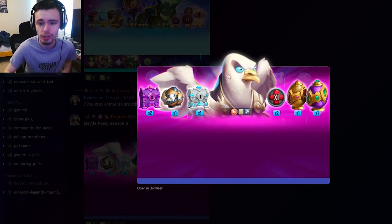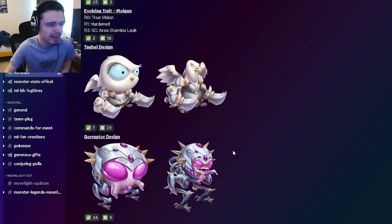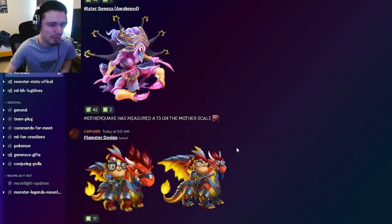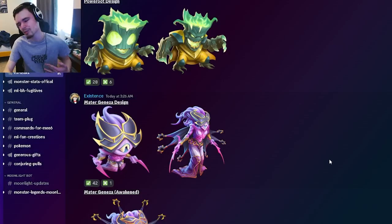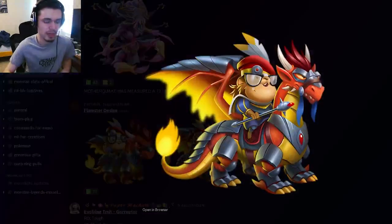Then we have an image for the battle pass with the new PvP monster right here, and he looks all right as well. We already looked at his design earlier. None of the designs are really too amazing — the best one in my opinion is definitely the ancestor, but let me know down in the comments what you guys think is the best one.